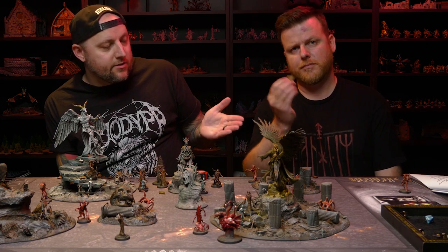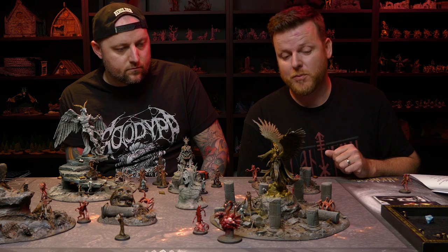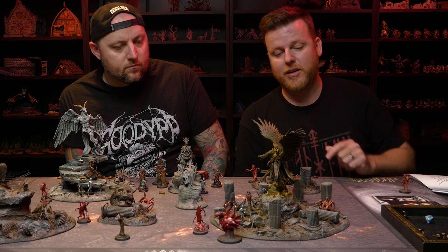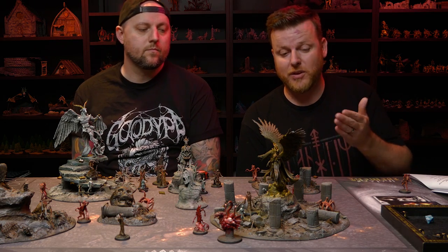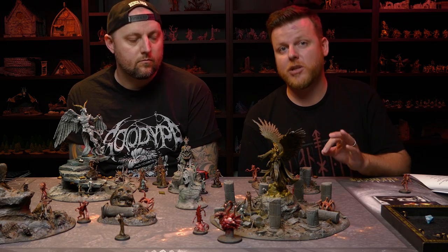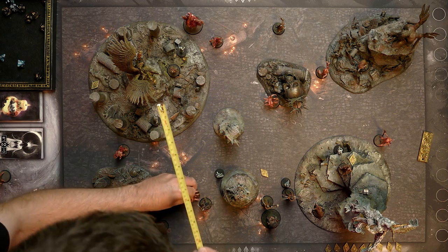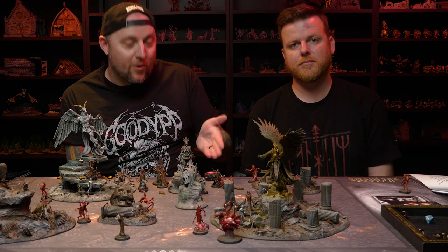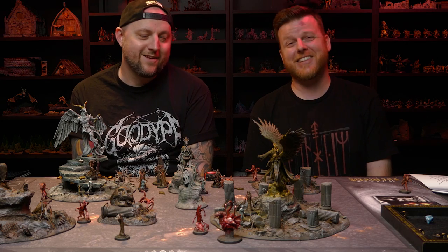JP activates his stalker. Stalkers have the agile special ability, which means they ignore terrain when moving, so he can move the full nine inches. He then takes the rush action, which gives an additional six inches of movement. After a rush action, the model can't attack, but he has engaged the lurker, meaning it can no longer take the ranged action. The lurker will now have to try to move away, take the disengage action, or be killed.